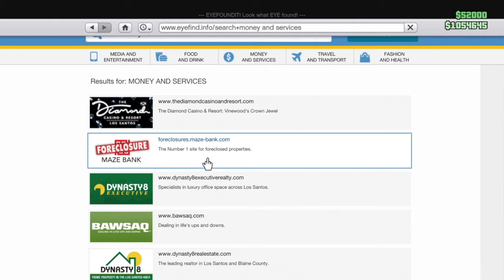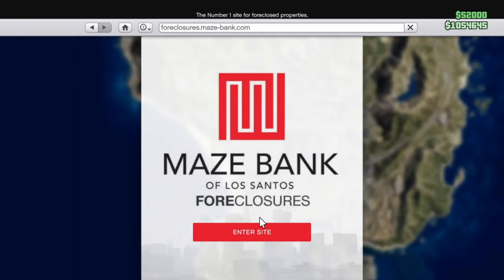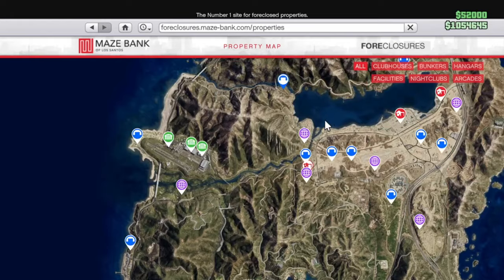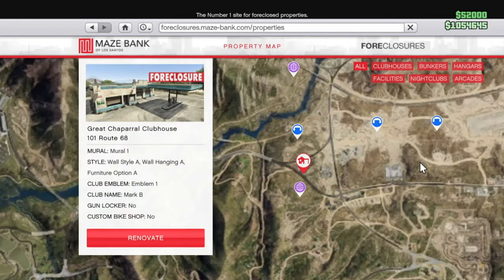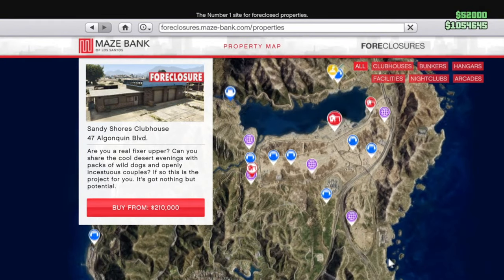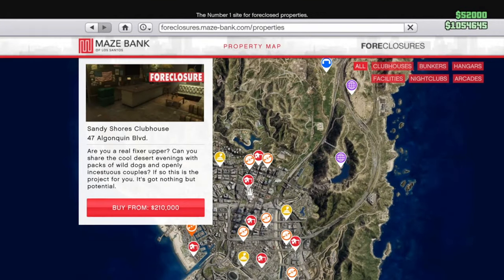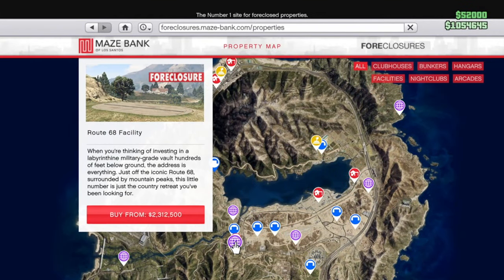If you don't have an MC business already, go to Maze Bank Foreclosures and click on it. You'll first want to buy a clubhouse. I recommend buying the cheapest one, which is the Great Chaparral Clubhouse. Buying a different one in Sandy Shores or down in the city really just varies in price — it doesn't matter — so I'd recommend buying the cheapest one.